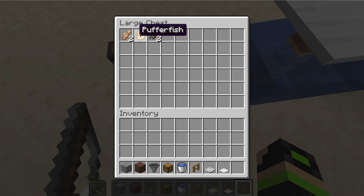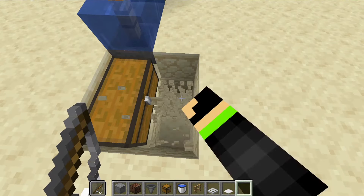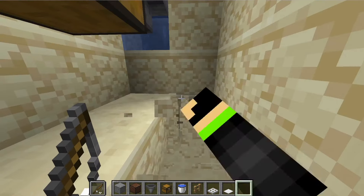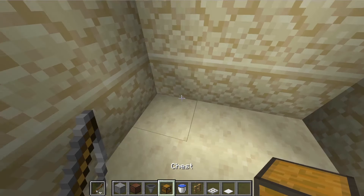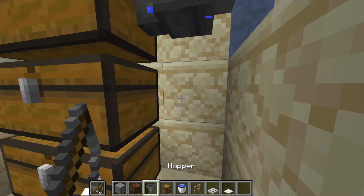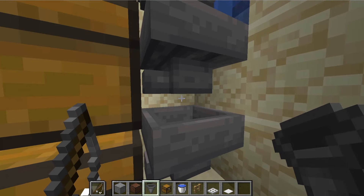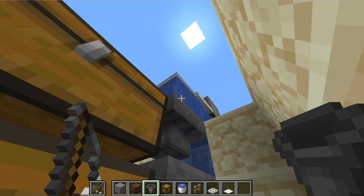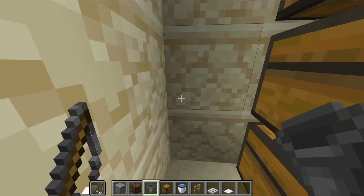If you want to make this expandable, all you have to do is dig down below here — dig down two blocks. Then put your chest down like so, and face each of these hoppers into the chest. What's going to happen is when items come down through this — I'll show you in just a second — it's actually going to go to the bottom chest first.